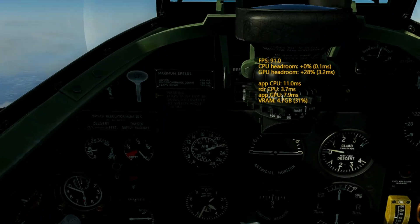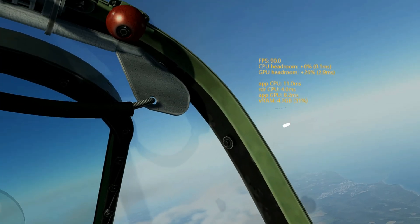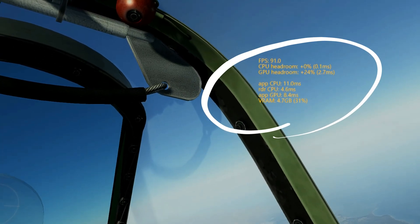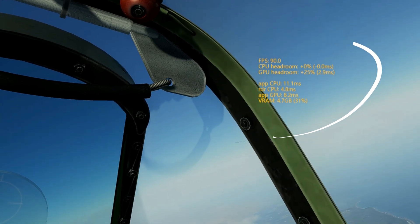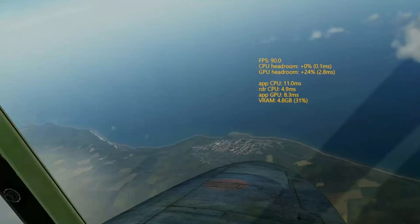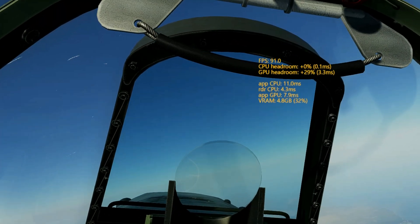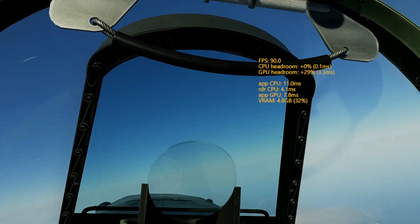Set the overlay to Advanced and you will have a diagnostic readout that indicates the latency of the CPU and GPU, and gives you a measurement of how much overhead you have for both components while rendering the game. Ideally, you do not want either the CPU or GPU to go over 10 milliseconds of latency, as this will cause a drop in frame rate below your headset's refresh rate.